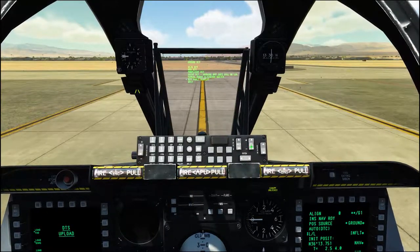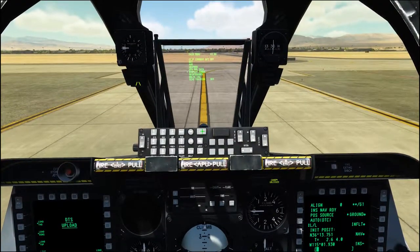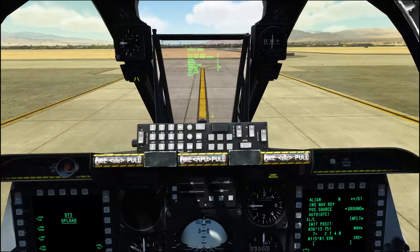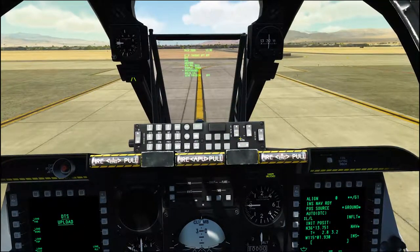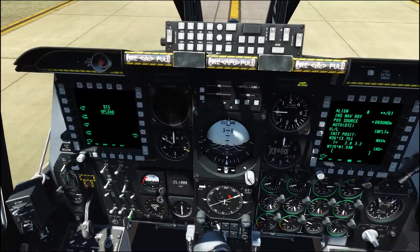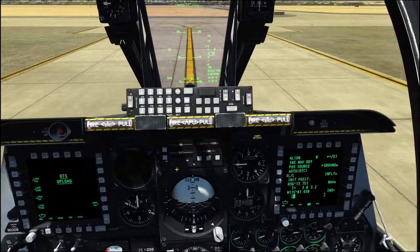I like to have the radar altimeter tape set, so I'm just going to scroll through to that. Display options, and then rad alt tape. Hit the data button up to select yes, and then down to exit, then hit the switch back up. There we go — the head up display will be on now.